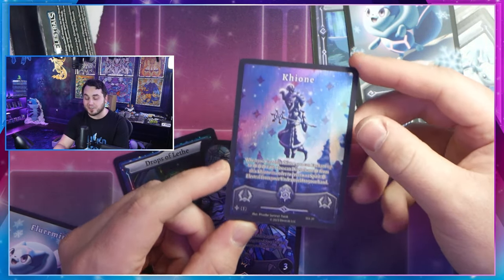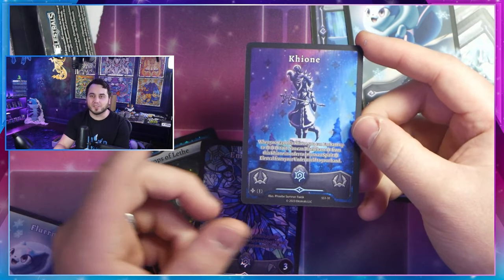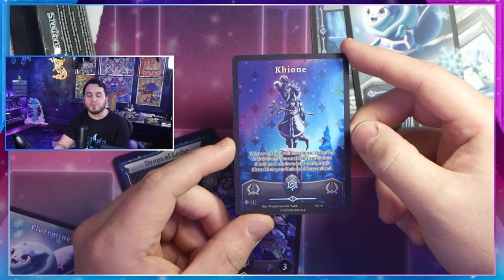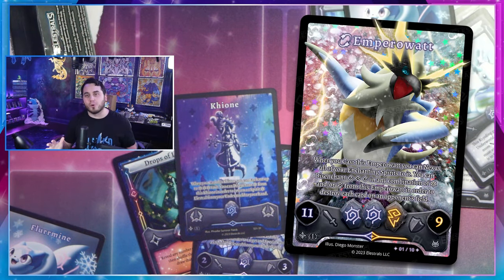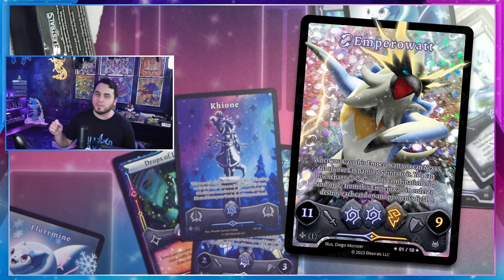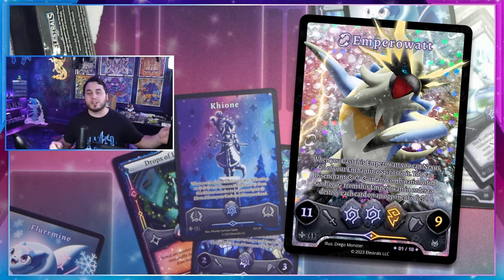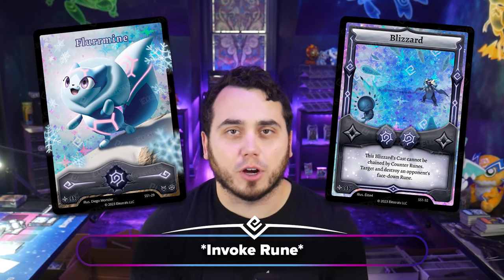This is early access to Keone — a card you definitely want to have in your collection. Such beautiful artwork, and it'll allow you to use some of these Frost Elestrals a little bit early before Frostfall officially releases. We've also got some other awesome cards in this set, including our X out of 10 Stellar, which is Stellar Imperawatt — full art Imperawatt. Only 10 people are going to find that. And of course we have another Stellar where 99 copies are going to exist, but I'm going to leave that one a secret for now. You can also get the Holo Fleur Mine as well as a Holo Blizzard, a brand new counter rune introduced in Frostfall.